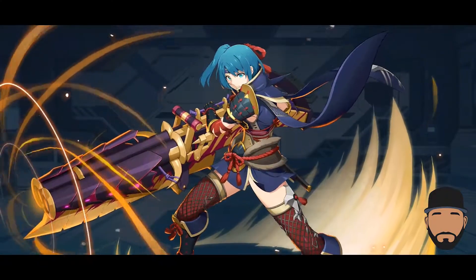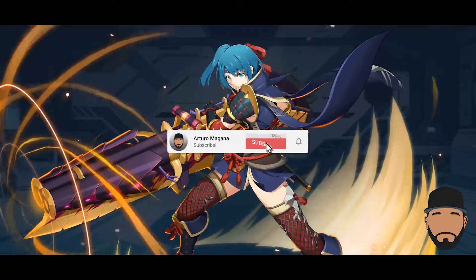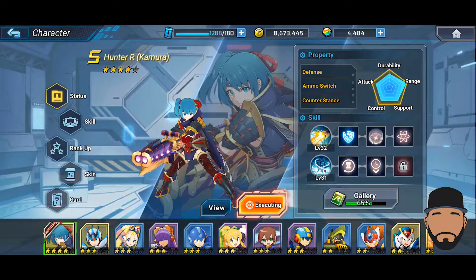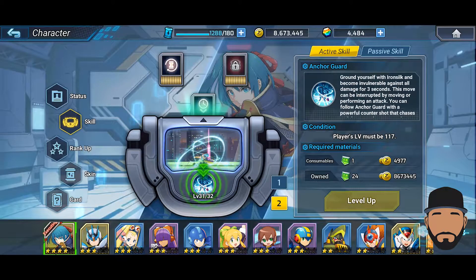Welcome back to another Rockman X DiVE video. Today we're going to review Hunter R — she goes by Kimura. I've got her at four stars; I haven't been able to get her to five yet. I think I'm going to wait until next week to get a couple more patches needed for her, but outside of that I think we're pretty good. Let's take a look at her skills — I've got them all, I just need one more.